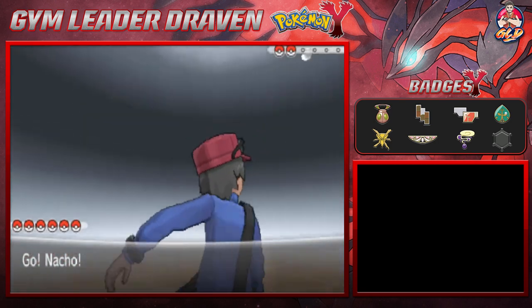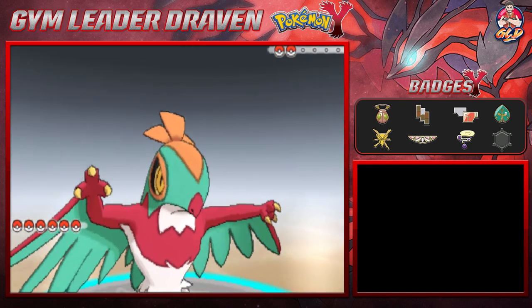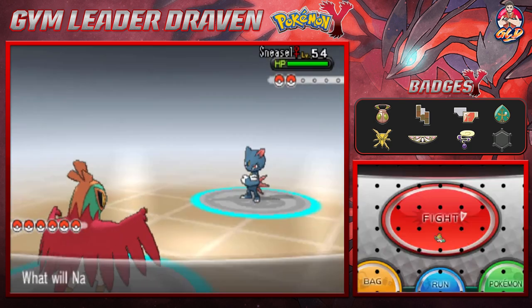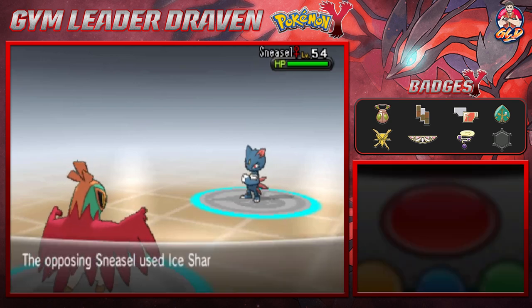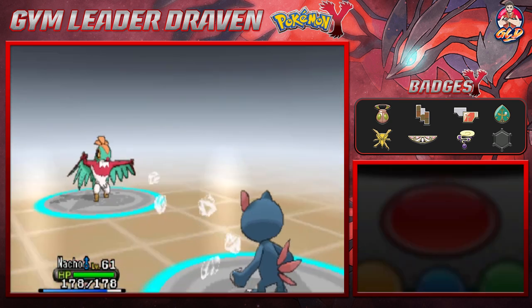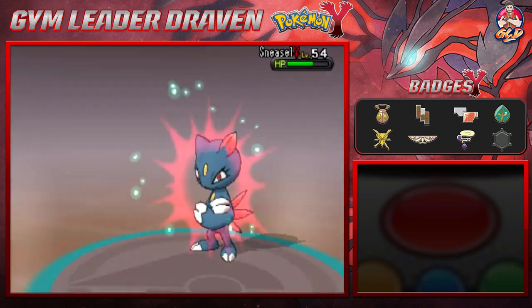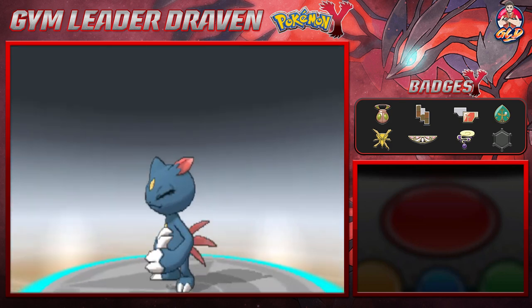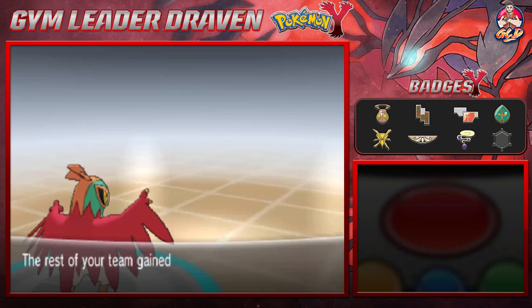She's coming out with Sneasel — dark and ice type Pokemon. That is just sad. The only thing it has to its advantage is its speed. Ice Shard usually hits first, but here we go with a High Jump Kick and there we go — Sneasel defeated.